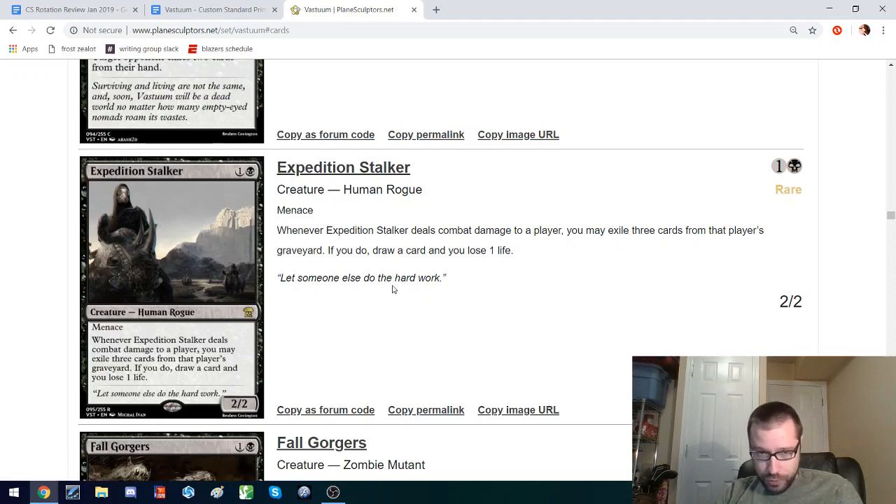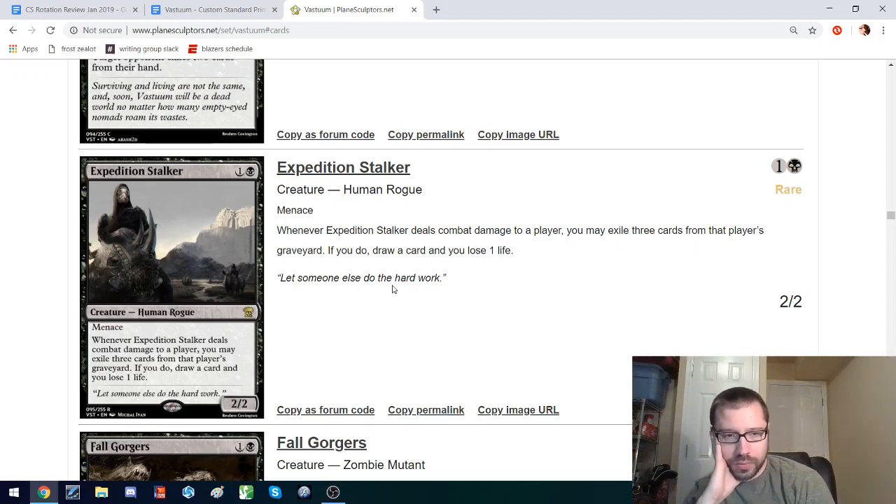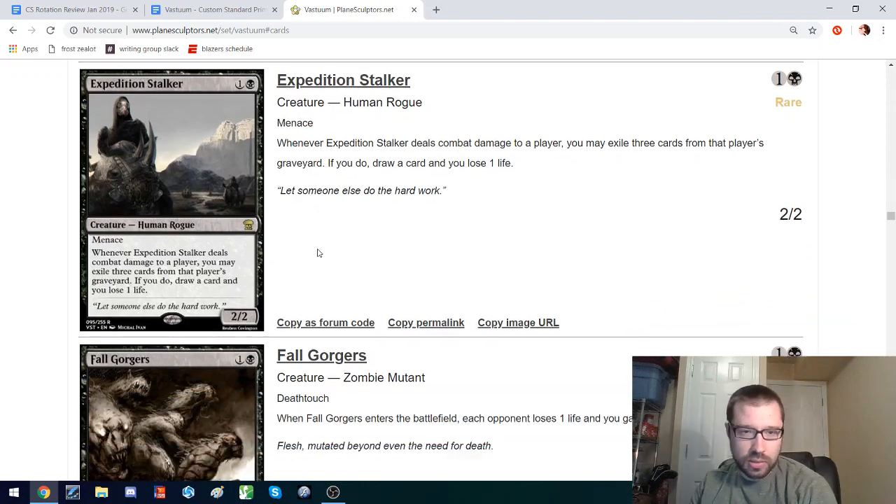This is a good card: 2-2 Menace for two, which is an okay rate. Whenever you deal combat damage to an opponent, you can exile through their cards, and if you do, you draw a card and lose one life. The exile seems like a weird effect, except that in a world of salvage, exiling cards from their graveyard can be important. With Hollows in the format, being able to exile things like their isolith could be really important. Another interesting thing about this design is that Bobs can help you get way ahead early on, but this only helps you get way ahead if they've already cast some spells — and I appreciate that.